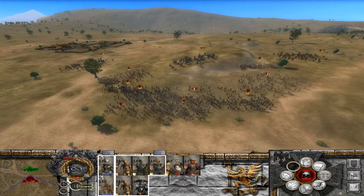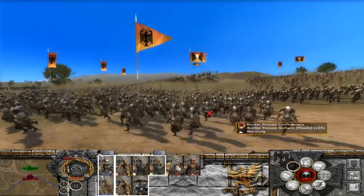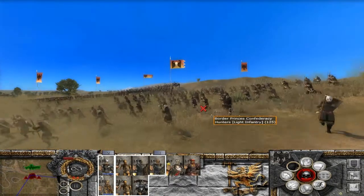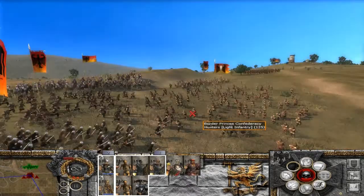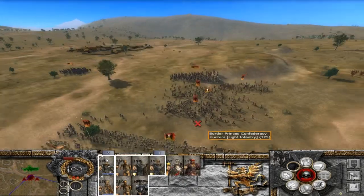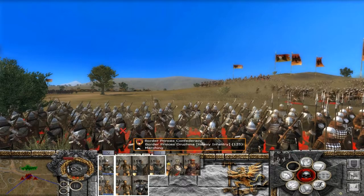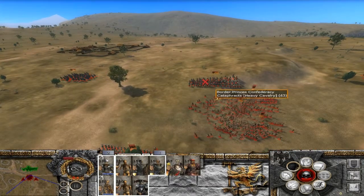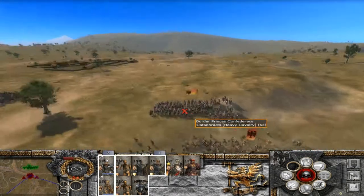¿Qué llevan ellos? Vamos a darle un poquito más lento mientras les miramos qué llevan. Arqueros. Hacheros, llevan su hacha a dos manos. Cazadores en formación dispersa tipo círculo, igual que estos brigands que son bandidos. Infantería de los reinos fronterizos. Y luego veo por aquí estos ojitos que son drucina: ya tienen calidad luchando e inspiran a las tropas cercanas. Catafractas, donde va el general, una unidad de caballería de élite, bien blindados.